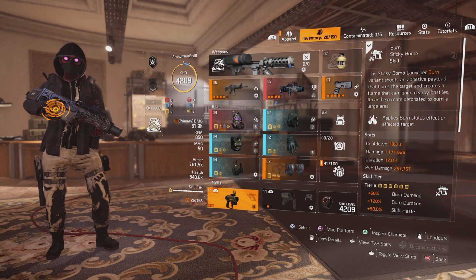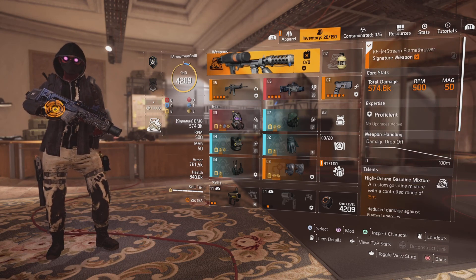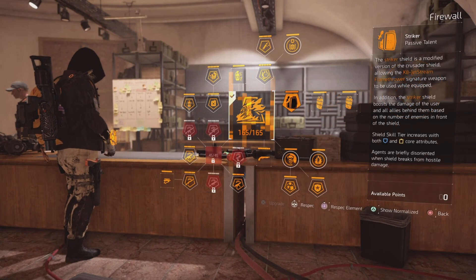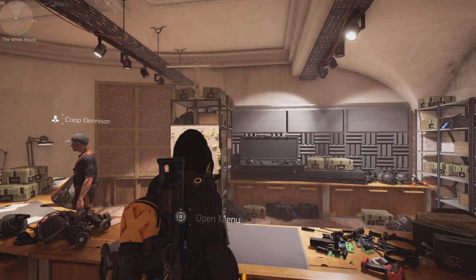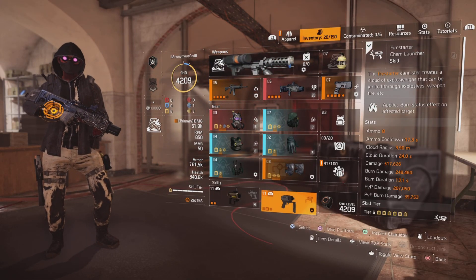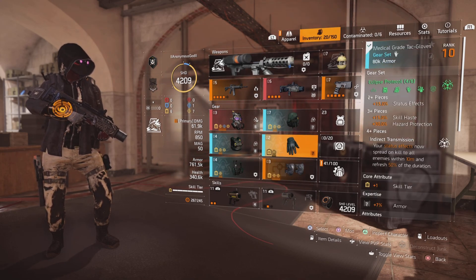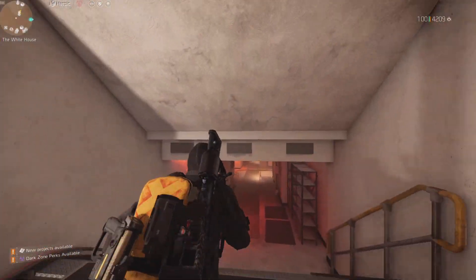For my skills, I'm running the Burn Sticky Bomb and the Fire Starter Chem Launcher. You also want to run the Firewall Specialization because it gives you 20% Burn Duration. What you want to do with this build is shoot either skill onto enemies, and if you have a chance to kill them with your weapon, do it — because with Eclipse Protocol, killing an enemy spreads the Status Effect to surrounding enemies. Let me show you an example in the shooting range.